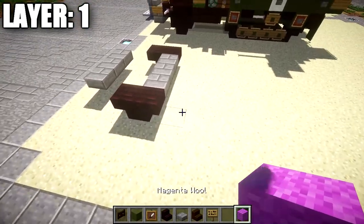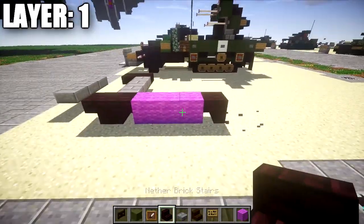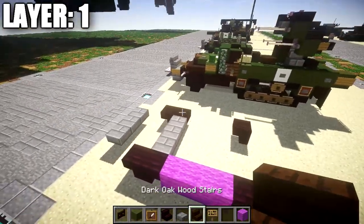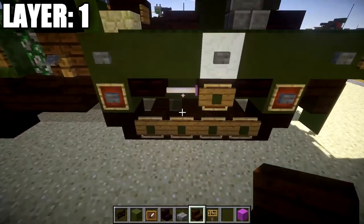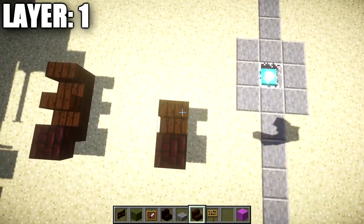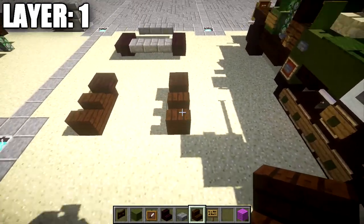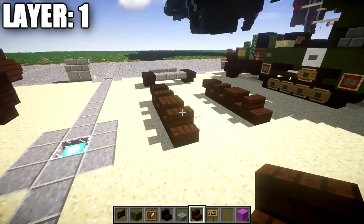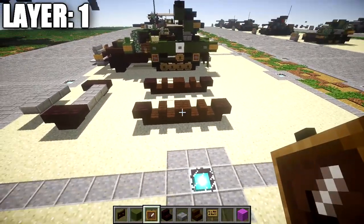After that's done, we're going to count back from these narrow brick stairs — one, two, three blocks — and place down a nether brick upside down stair, same thing on the other side. Three blocks back from that nether brick upside down stair, delete the placeholder blocks. Then take dark oak wood stairs and place down one and two dark oak wood stairs on each side, going off the back of that stair one and two going back, followed by another nether brick upside down stair — this gives you the tracked part of the vehicle.